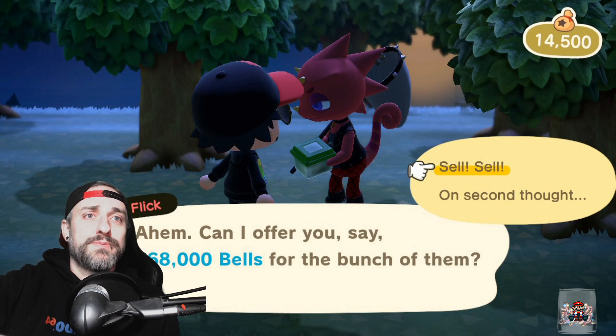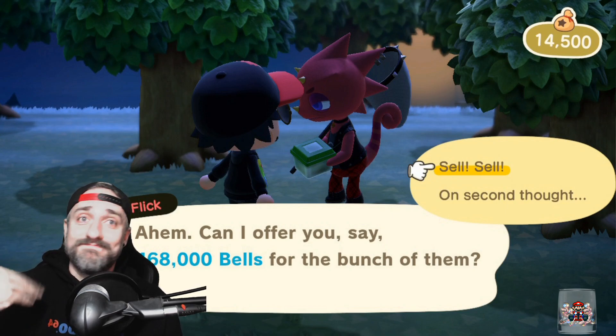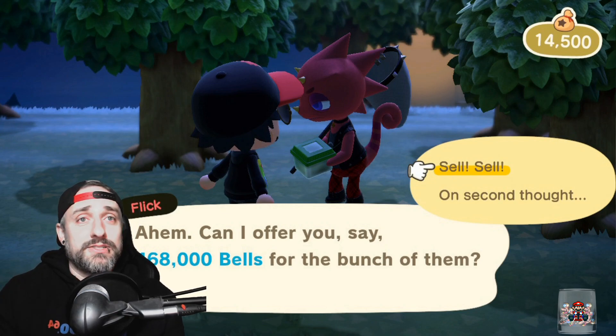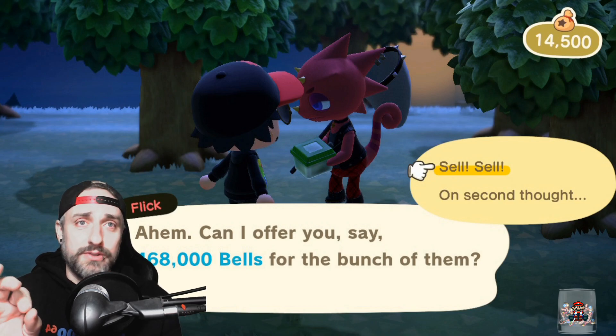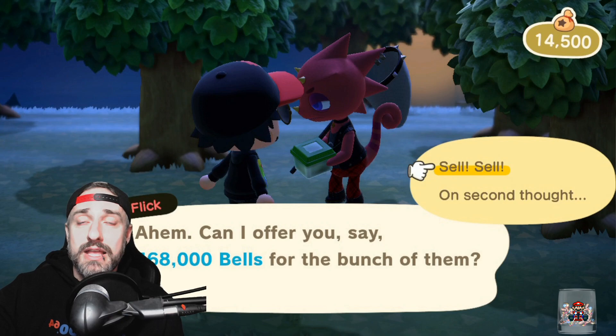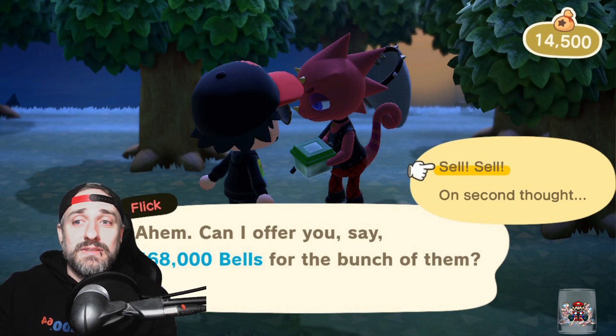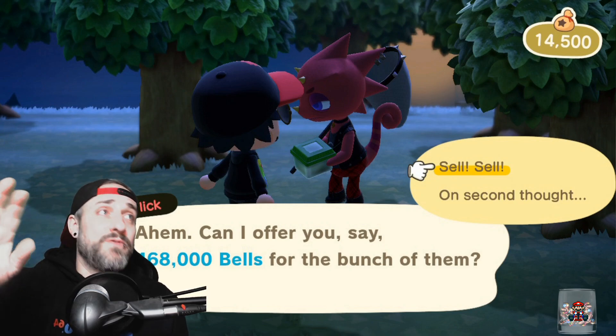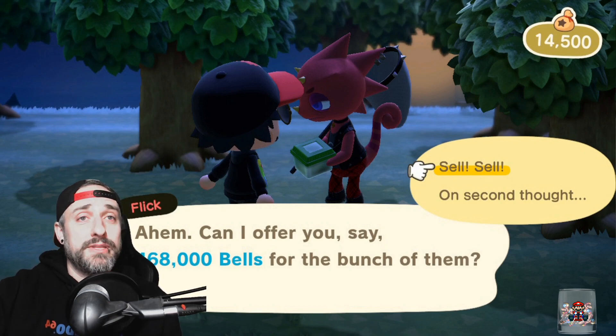Tom in chat asks: Flick is in my island this morning, will she stay all day till 5 a.m.? Yes — if I'd stayed up all night I could have had millions of bells. Someone came in saying they had CJ without the Able Sisters, so that answers that. I don't know what triggers them, but if they show up take full advantage. Store your tarantulas and high-dollar fish like coelacanths and stringfish — you're basically getting 1.5 times the normal value with Flick and CJ. Let me know in the comments, thanks for watching!